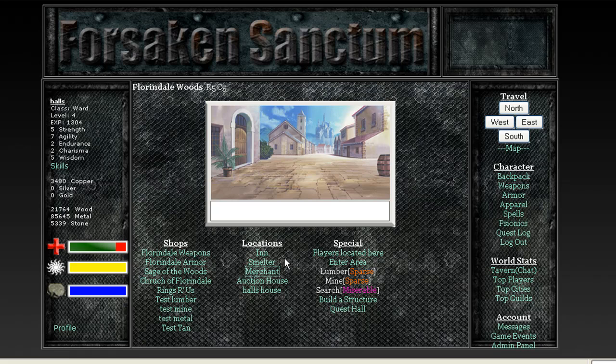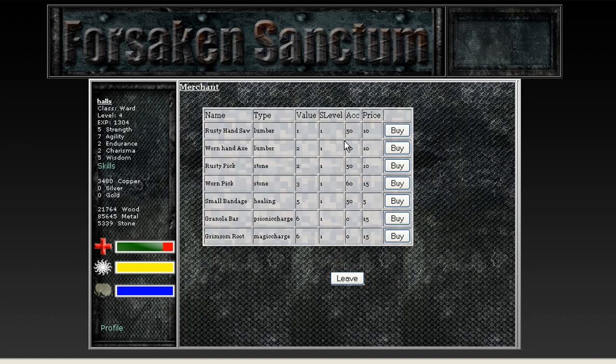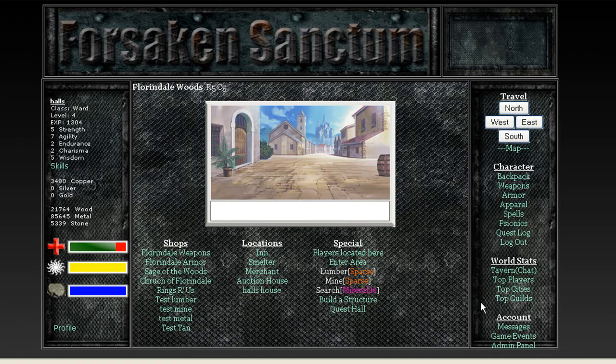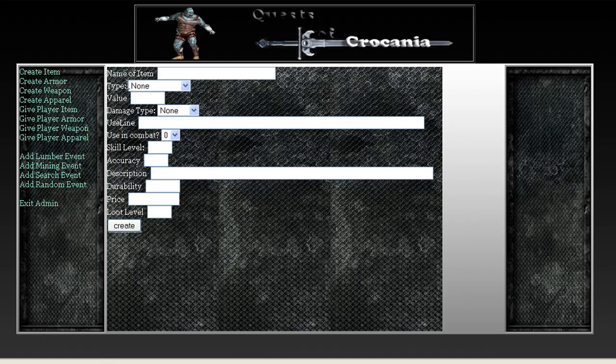It has a merchant, depending on how big the city is, where you can buy basic items and things like that. It has a full admin panel, which I'm still working on. The old logo is still up there, but just to give you an idea — the GMs or admins can actually come in here and create a new item and have it in the game instantly. They can get player items, create weapons, add new events.